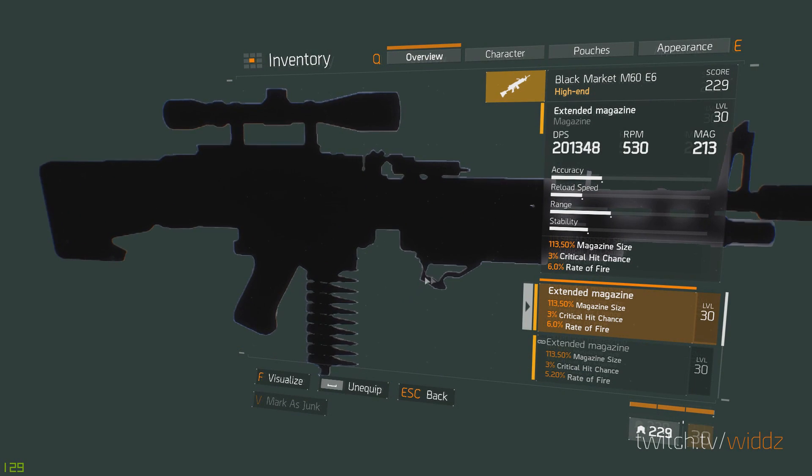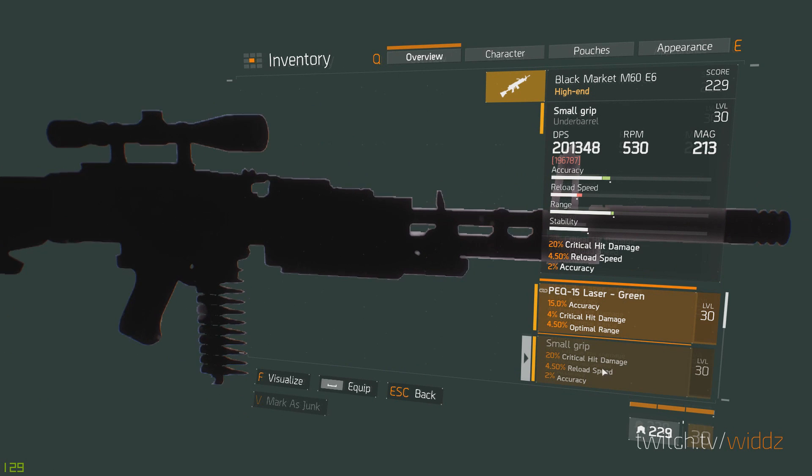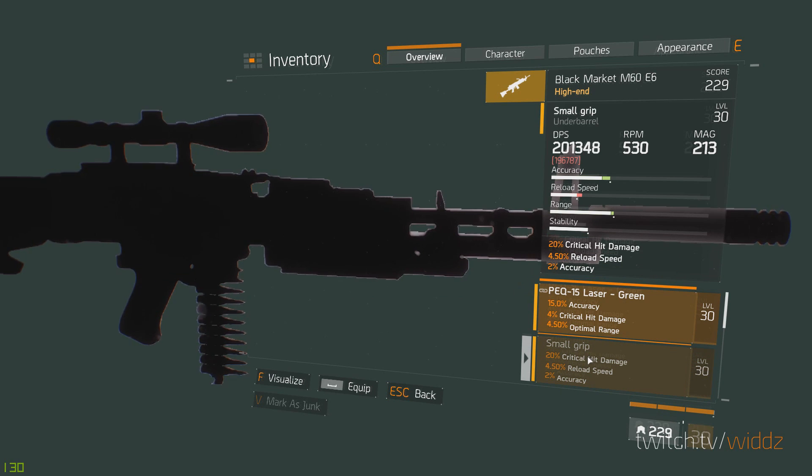Looking quickly at weapon mods — on the magazine you want to go magazine size on every weapon now. Mag size is higher than before, and all the other stats are way lower, so mag size is the way to go. I usually go crit chance and rate of fire as secondary stats. On the grip the only real damage talent you can get is Quick Draw — I go that most of the time. You could however have optimal range as a major, which could be 40 to 50% and work pretty decent on some weapons.